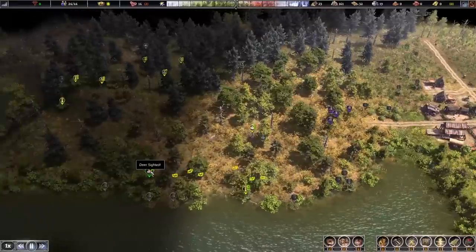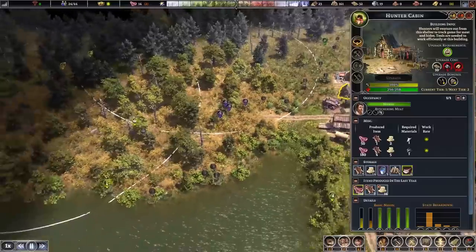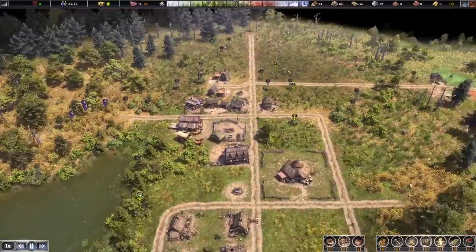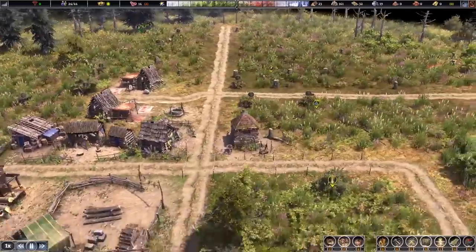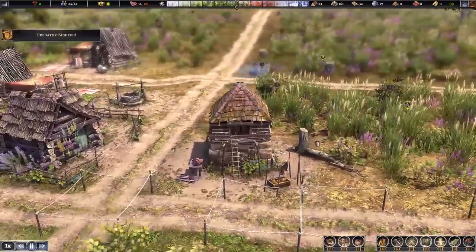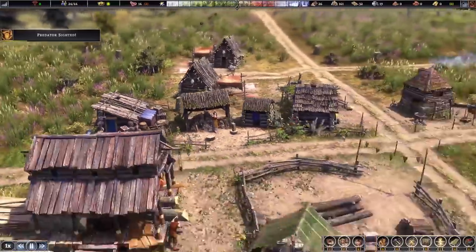We've got eggs here and more deer. We've got our multiple hunting sites ready to go. Close up on some of these buildings like the smoker — looking good.